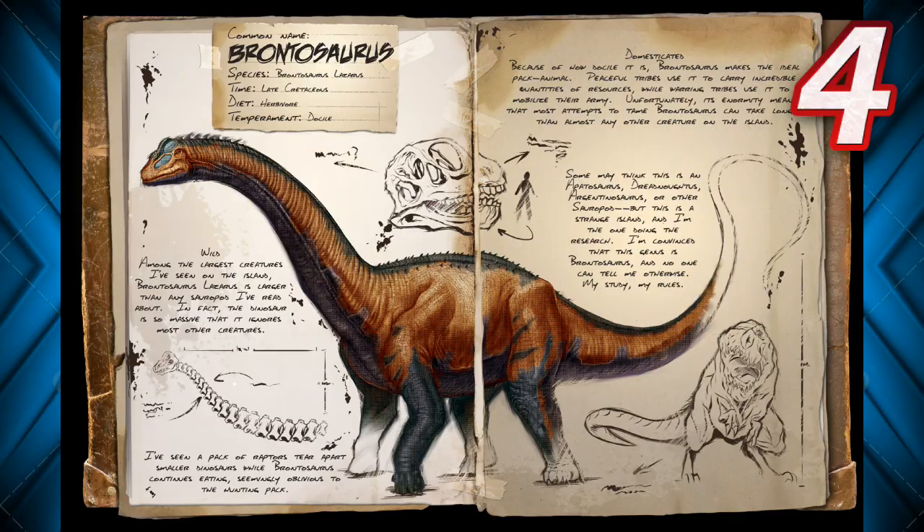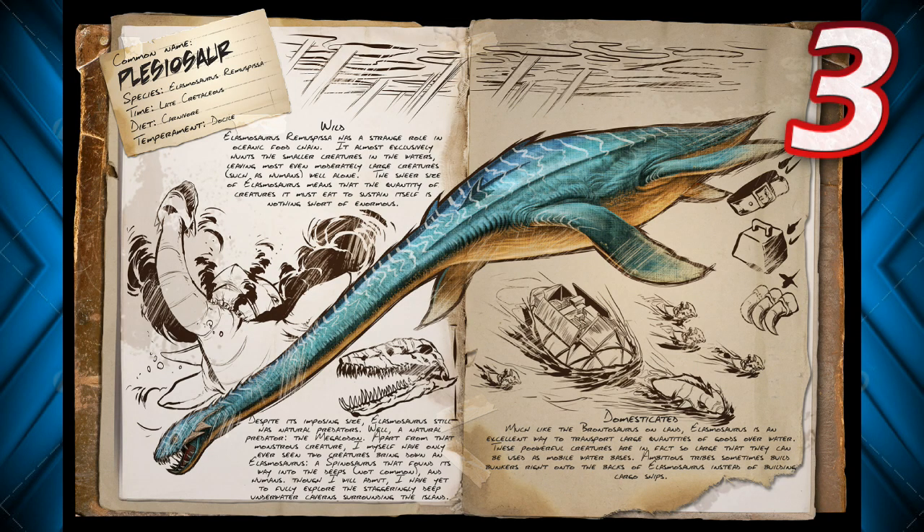Moving on to number 3, we have the Plesiosaur — back to the ocean. This thing is amazing; it's huge. It has a lot of use now because you can put bases on its back, and they're very fast in the ocean. They take down Megalodons without a problem — like 10 Megalodons without a sweat. High attack damage, very fast swimmers, pretty agile, and you can put a base on their back to make them even more frightening.